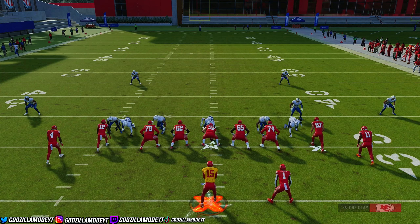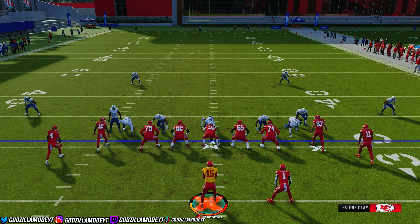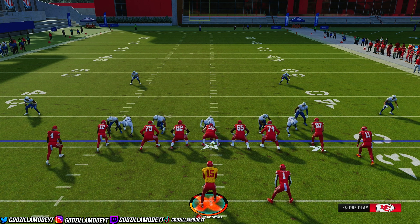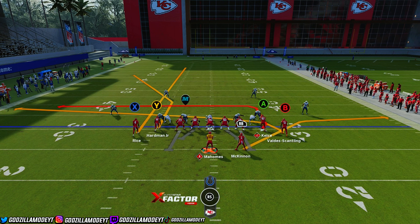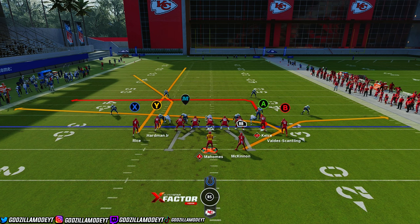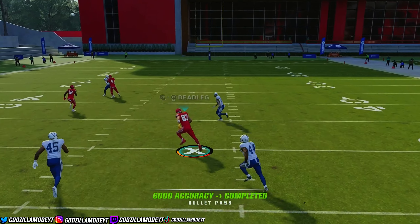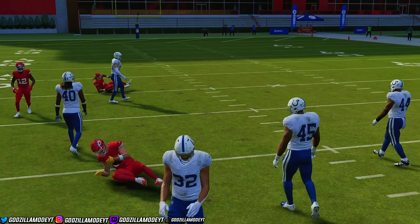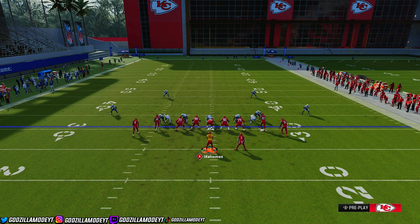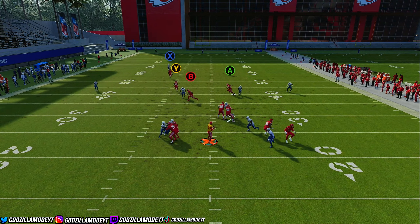These are two plays you can run right now in Madden 24 to get up the field and get yards. If they're covering your deep shots, throw underneath — run a drag concept, a flat route, or a curl. There's so many options to make your opponent respect your routes. Don't run the same concept over and over, or it's going to be a hard game. Mix it up to beat DB Fire.